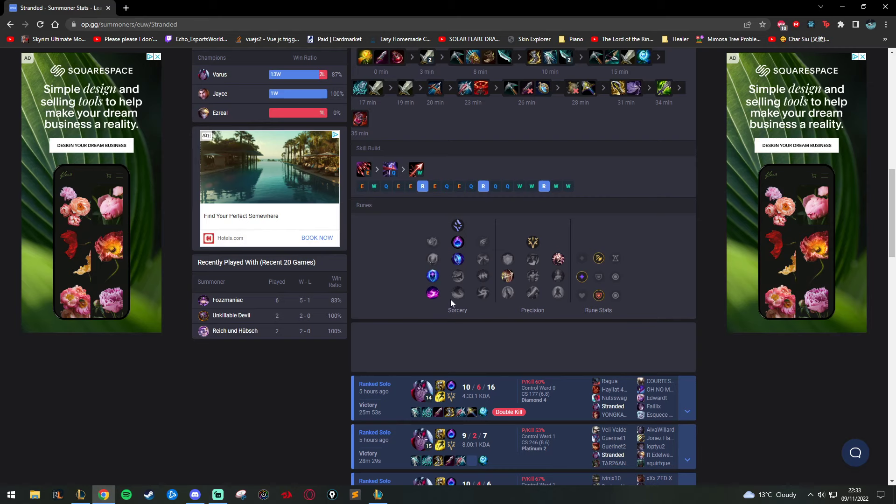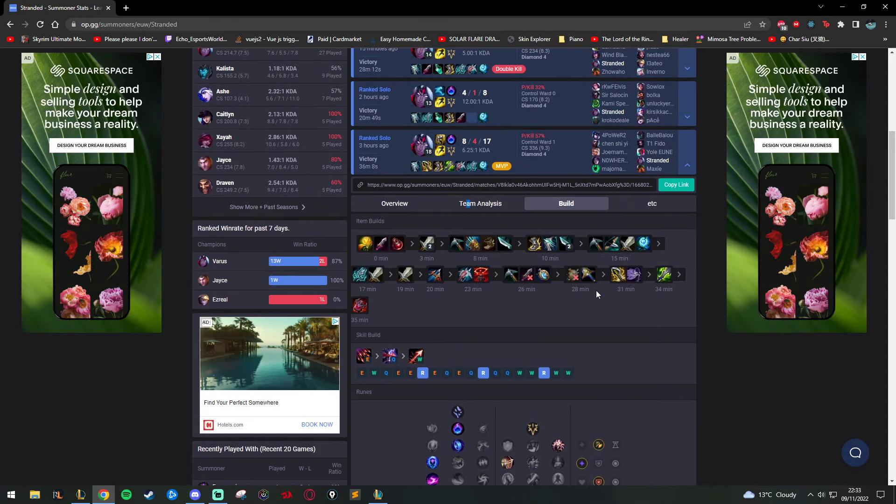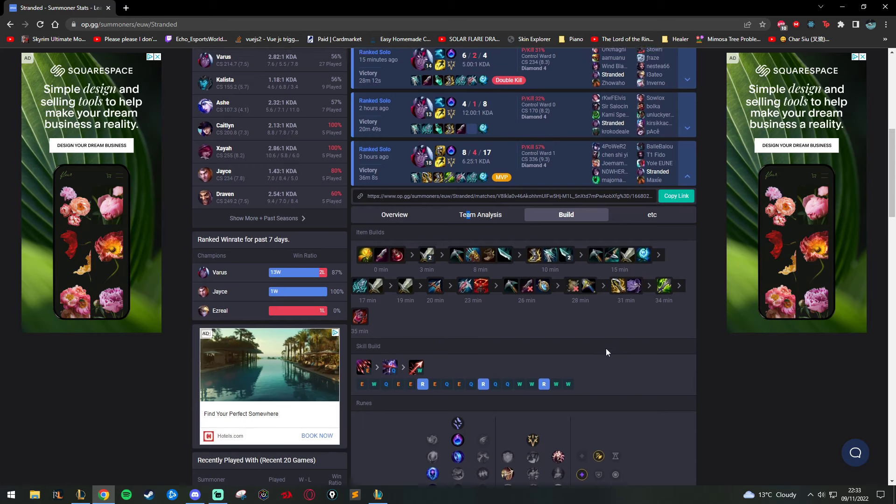In competitive I'd take Gathering Storm instead, but in solo queue where games are often decided by 14 minutes, Scorch is really good. I take Comet, Manaflow, Transcendence, and then Presence of Mind and Alacrity with standard stat shards. I max E, max Q second, and W last. I took W level 2 this game because I could hit their bot lane — it's Kai'Sa Thresh against Varus Nautilus.